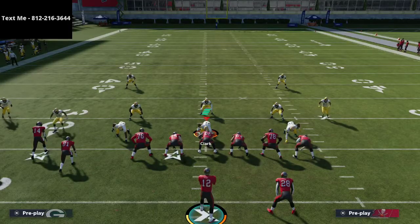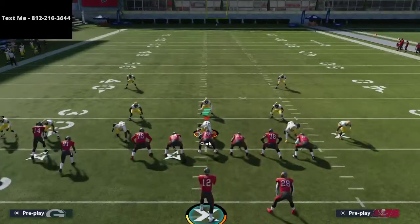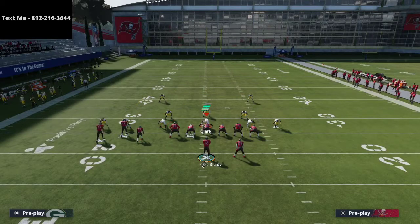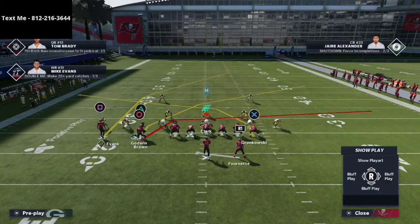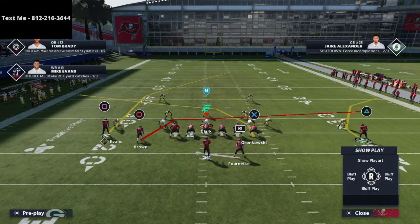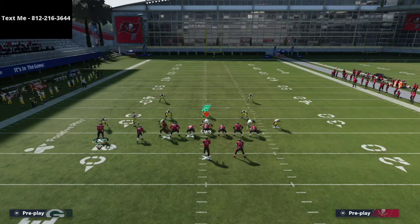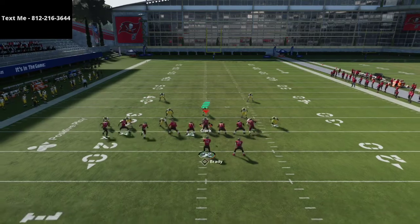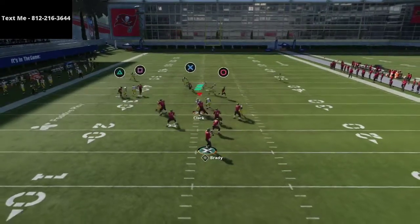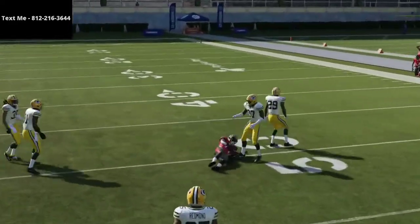In the perfect world, you could put a tight end on a crossing route — tight ends are unbumpable. This is a meta setup a lot of people like to do. Not saying it's the best thing to do, but if you don't have Hot Route Master, you could put the tight end on a crossing route and, from bunch tight end, motion him back for a similar feel. He won't be quite unbumpable because of his position, but it's a similar concept.